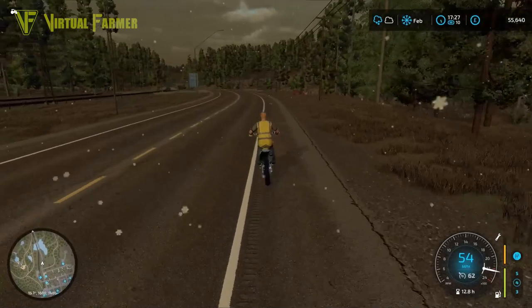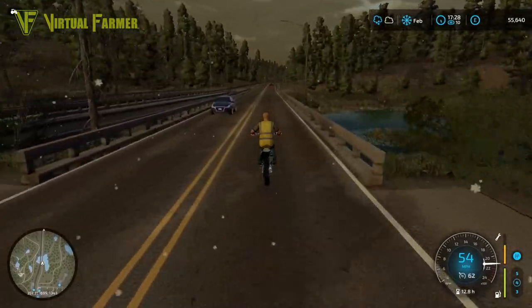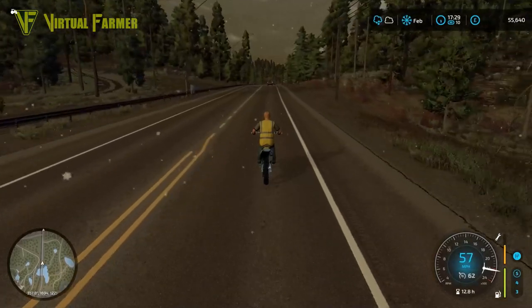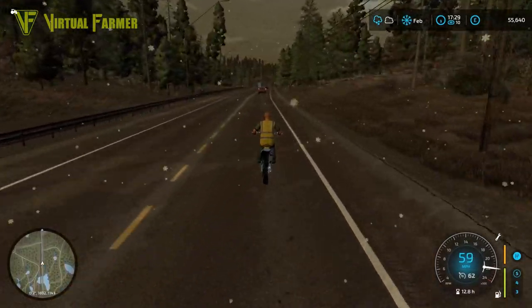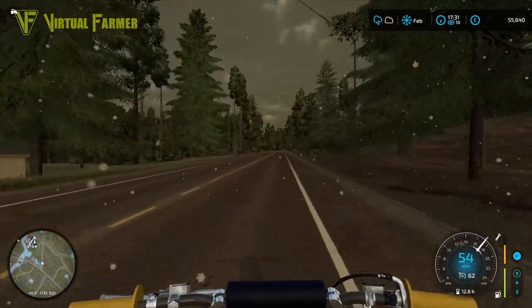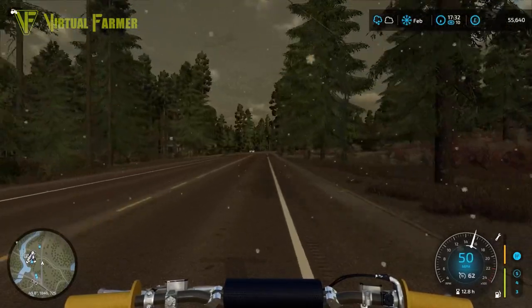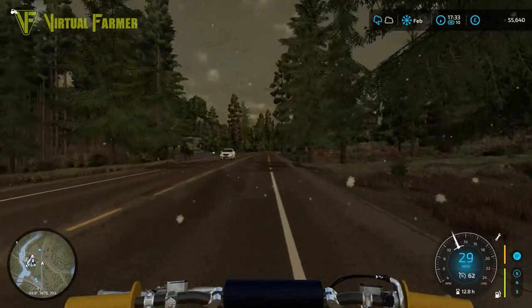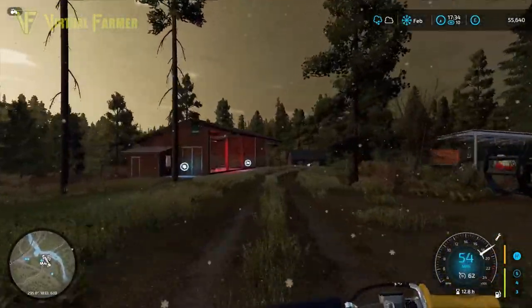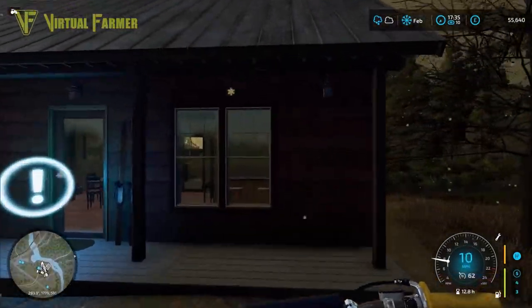We'll see if we can pick one of those up when we get back to the house. I am very pleased to have this bike — it's going to be a nice little bit of fun to ride around and go and do bits. I want to drop it off back at our logging camp first — we'll put it beside our truck. We're going to have to build a garage at some point as we've got a couple of vehicles for ourselves now. Down and home — perfect for this map, this bike.